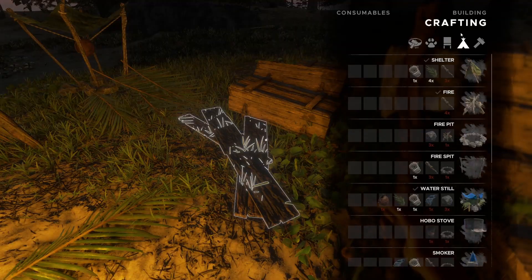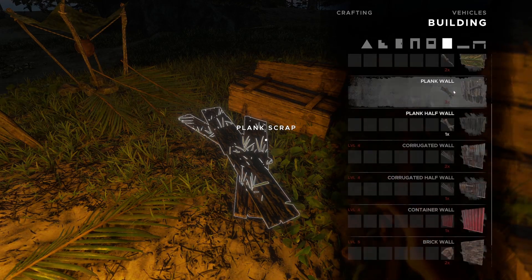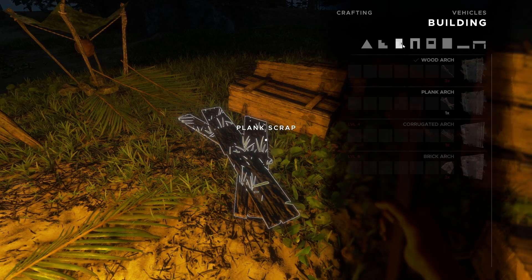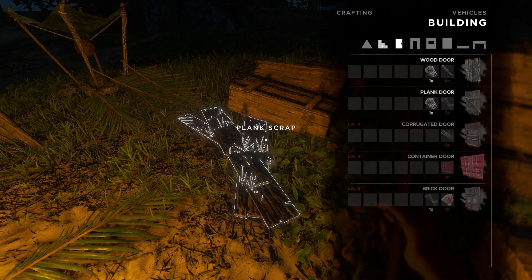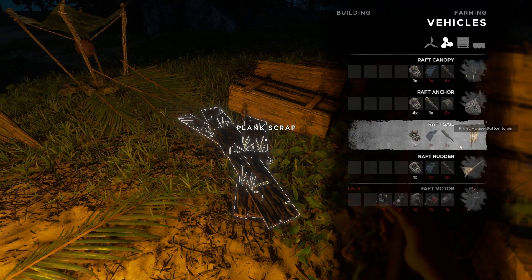Let me look at the building stuff — floors, doors, walls, windows, doors themselves, stairs, and roofs. We also have anchor, raft, and sail.